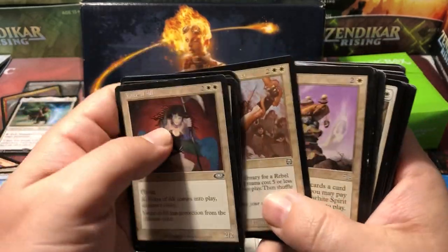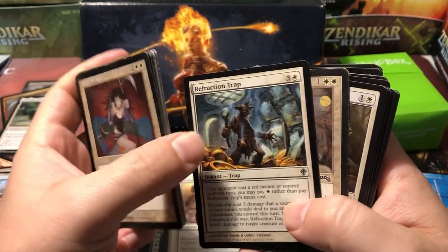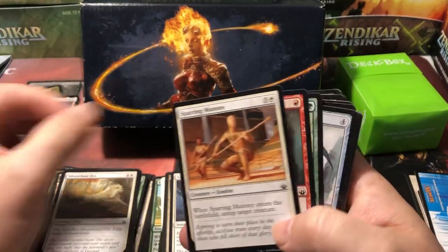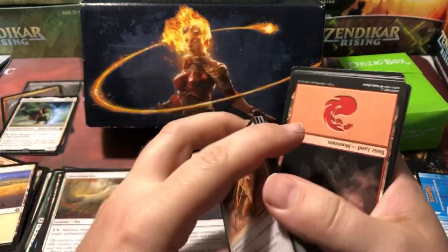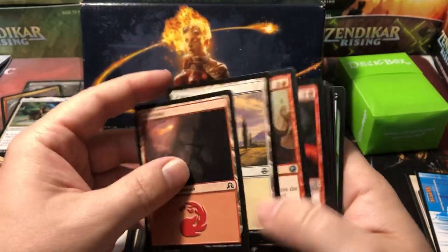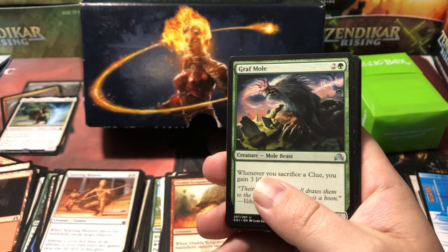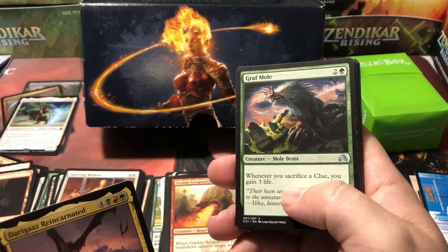Onslaught, Invasion, Mercadian Masques, Judgment, Time Spiral, Worldwake, Exodus — more older cards than I expected. I saw a couple in the photo, but I've noticed that Goodwill will tend to throw some older cards that are in the collection in the photos because they know that drives the price up. They purposely put a couple of old cards just to draw the bid price. I see Daru Spiritualist — I knew there were Mythics in here. But yeah, they definitely do that on purpose.